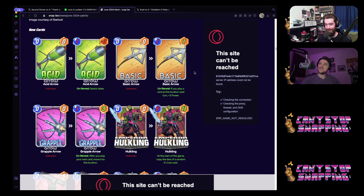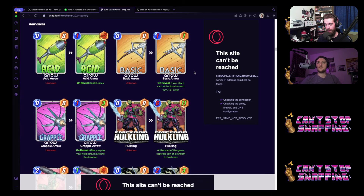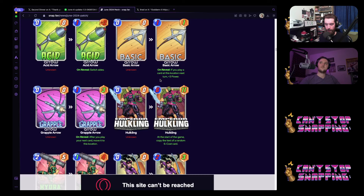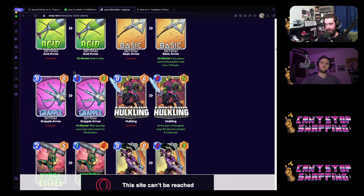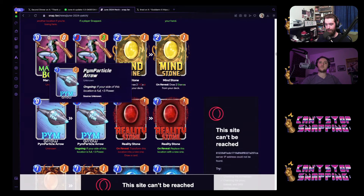The Grapple Arrow at the one-three stat line seems a little pushed — I really like that one. Then the Pin Arrow is an Ant-Man ongoing: if your side of this location is full, plus three power. That's old Ant-Man. Overall I think the deck seems very interesting — putting Kate into a bounce shell where you go Grandmaster off Kate to get extra arrows, you've got a whole quiver of cheap trick arrows ready to go.